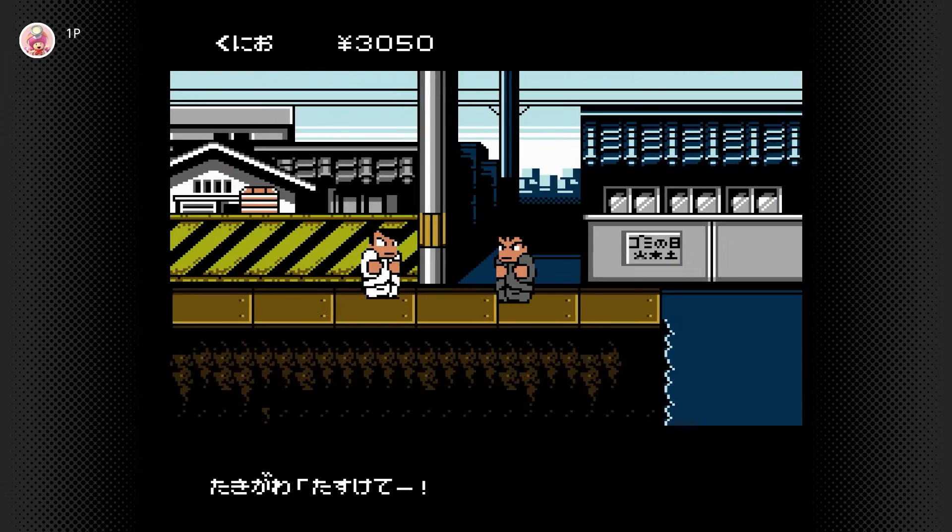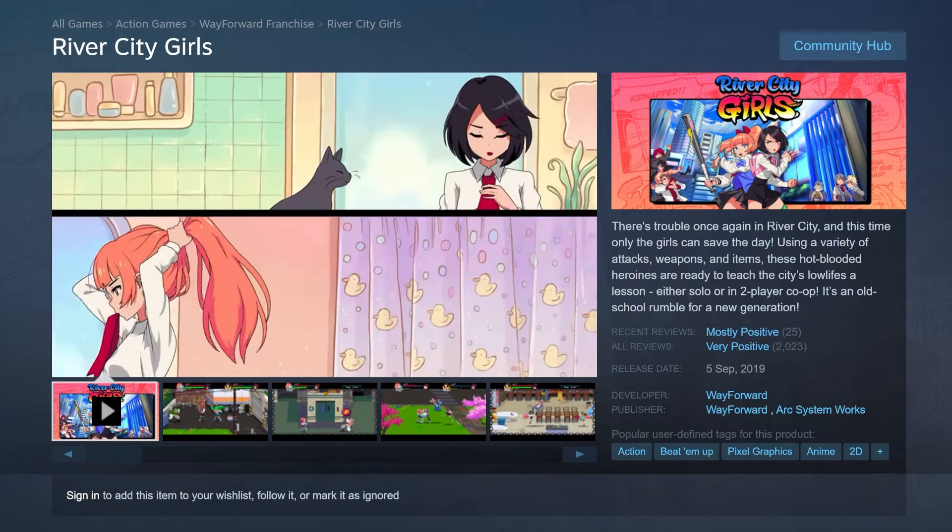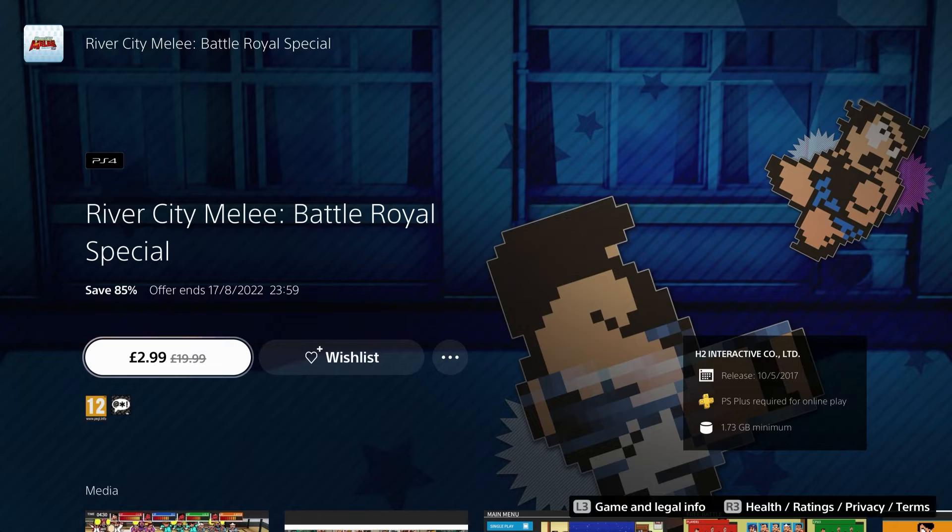A series less controversial and I think more fun is Kunio-kun, or as it's more known in the west, the River City games. I was never into beat-em-up games, but if you were, you've at least heard about Kunio-kun. He's been around for almost 40 years. Kunio, the tough high school boy, has been saving students for a long time. The universe is absolutely massive — there's a Kunio game set in ancient China, one where the girls from a rival high school have to save the kidnapped Kunio, and even a Melee Battle Royale Kunio game. The first entries to the series were arcade games, later ported to the Famicom.